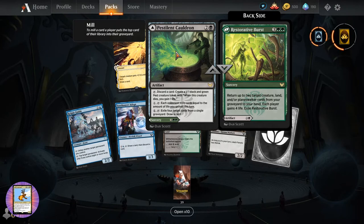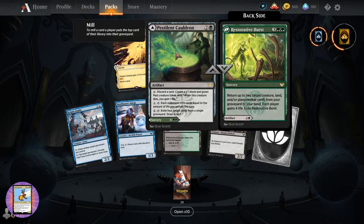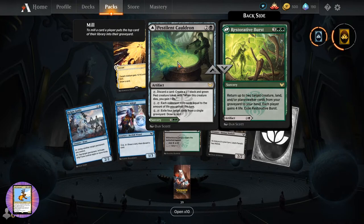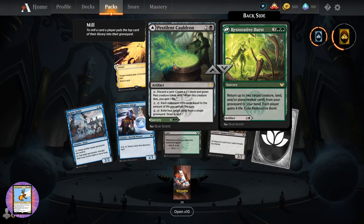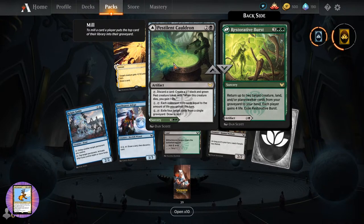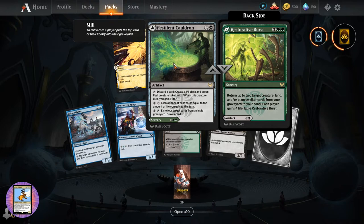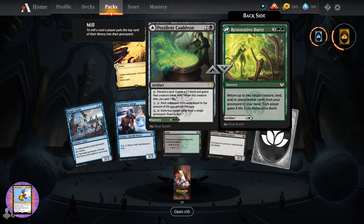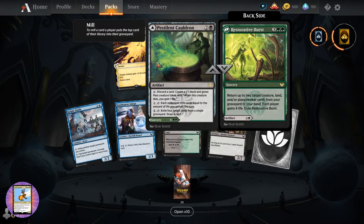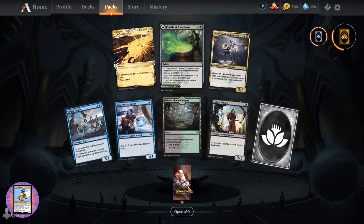And the Cauldron - have we seen that? I don't think so. Tap: discard a card, create a one-one black and green pest creature token. Tap: each opponent mills cards equal to the amount of life you gain this turn. For four tap: exile four target cards from a single graveyard, draw a card. Restorative Burst for five - return up to two target creature, land and planeswalker cards from your graveyard to hand, each player gains four life. Exile Restorative Burst. As I was reading that first part I'm saying oh that sounds good, then they each gain four life - not so good.